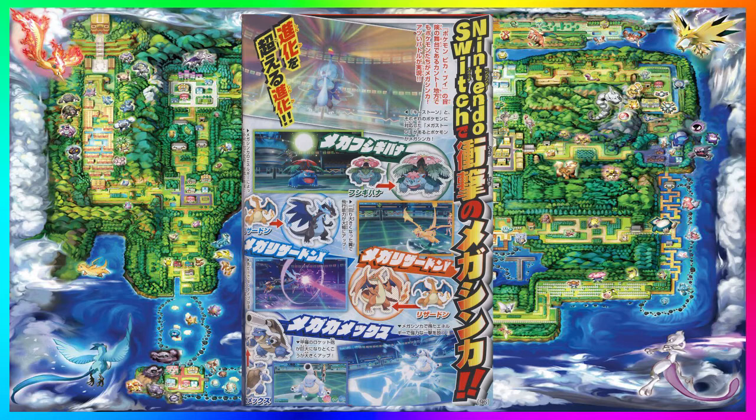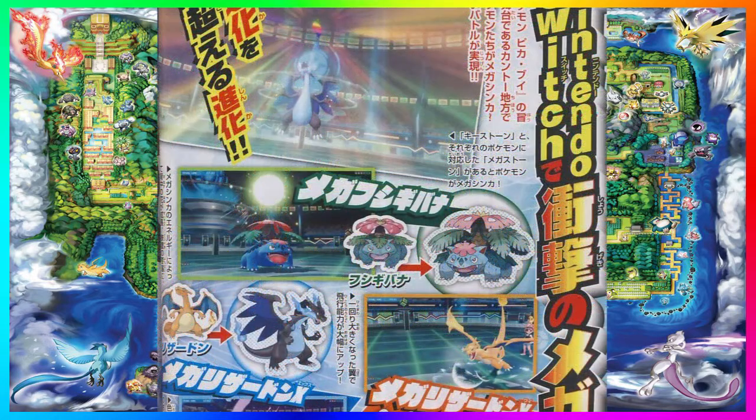In this image we only get the starter Gen 1 Pokemon — the Venusaur mega evolution, both Charizard X and Y mega evolutions, and the Blastoise mega evolution. Everything on this page is in Japanese, but jumping over to Serebii.com, they say translations are being worked on. What they can make out is that if you have the Keystone item and the corresponding Mega Stone for the Pokemon, you can mega evolve them inside of Pokemon Let's Go.